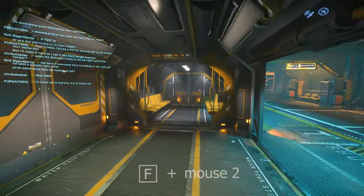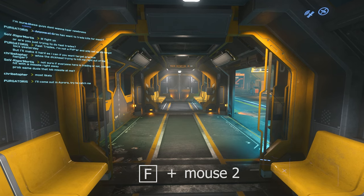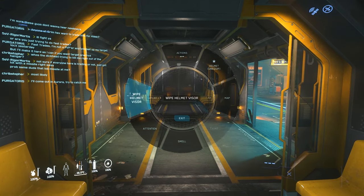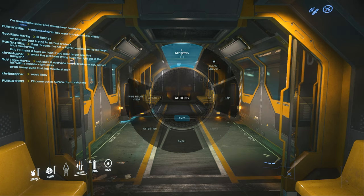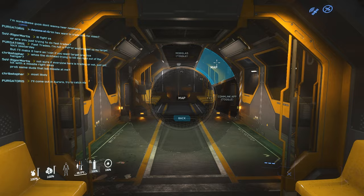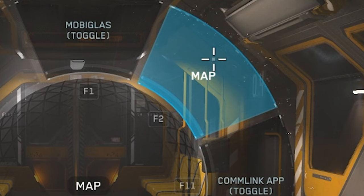While on the train, if you hold F and then right-click, this is your quick interaction wheel. You can click Actions, then MobiGlass to open your map from here — or the hotkey F2 does the same thing. It's also really nice for taking your helmet on and off.